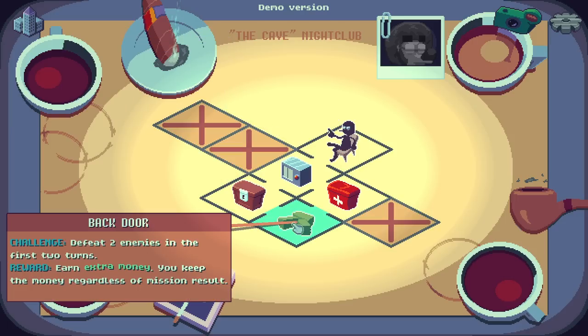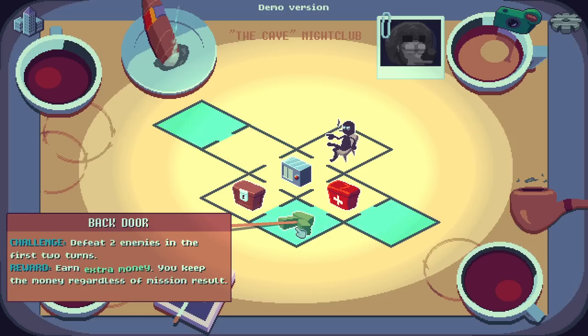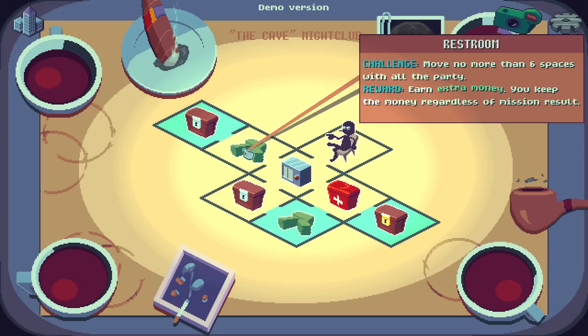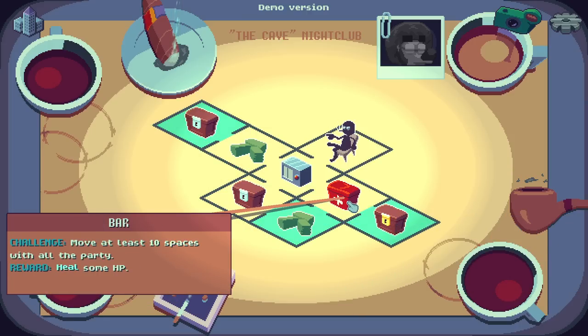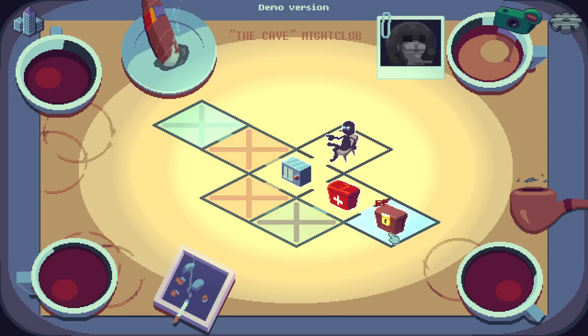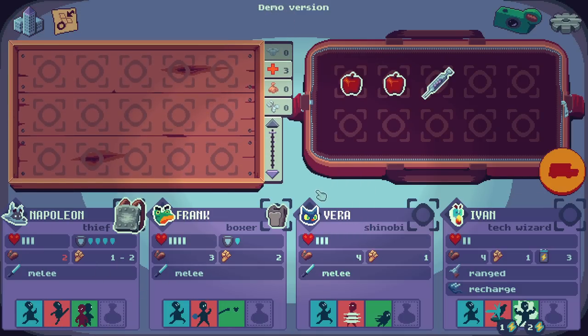Basement — beat the boss, reward bounty money. Back door — defeat two enemies. Side entrance — challenge: move at least 14 spaces with all of the party; reward is a legendary item. This is really cool — such a simple, elegant map screen. You just make one choice and then you're done. I like that a lot.